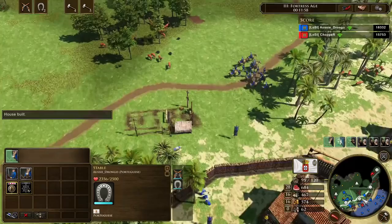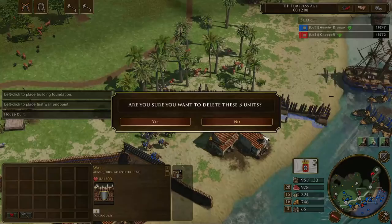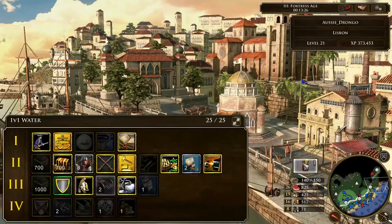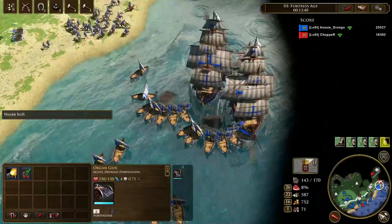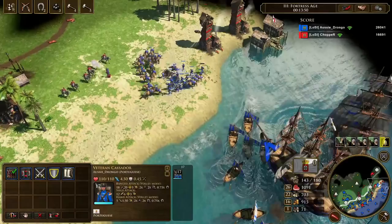The unit composition you're aiming for is Dragoons and Cassadors. Cassadors are one of the best units in the game at skirmishing, and Portuguese Dragoons are incredibly powerful because of their upgrade card in the third age. Because you're generating a lot of coin from water resources, it's important to also include artillery — organ guns and culverin in the third age, and horse artillery when you age up to the fourth age. When pushing on your opponent, keep your Dragoons and Cassadors very close to each other as these units support each other incredibly well.